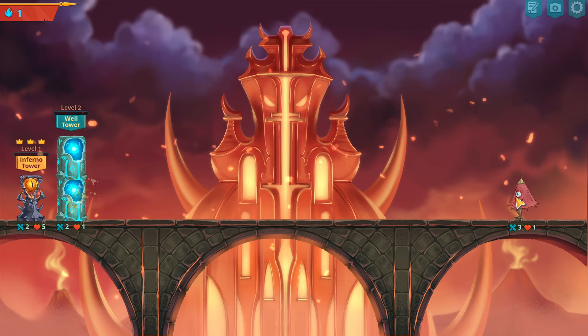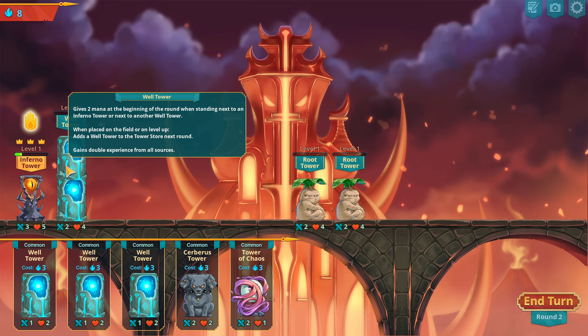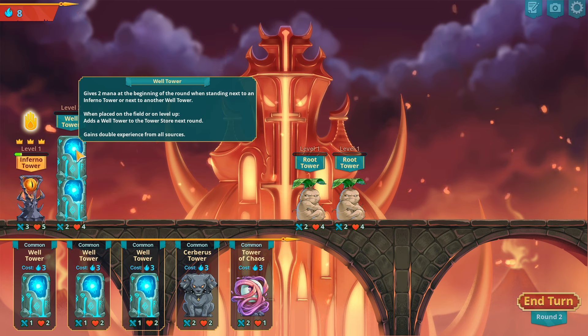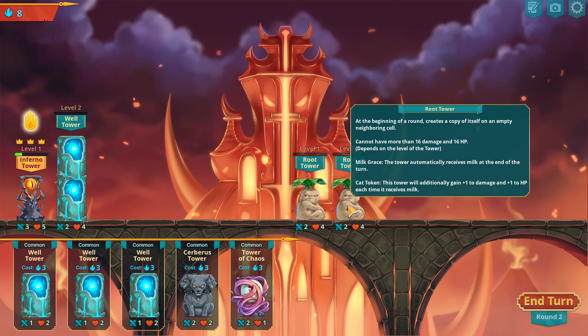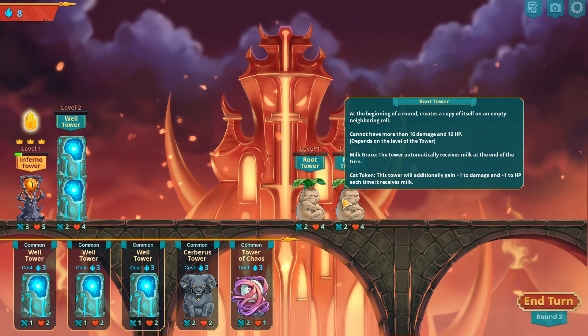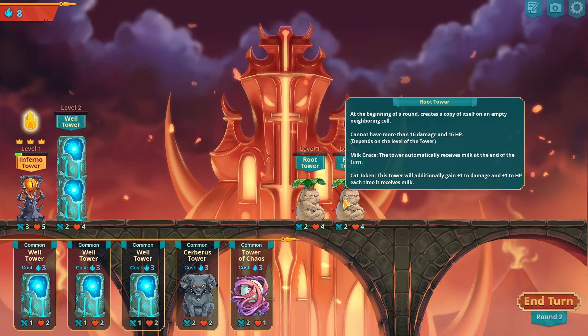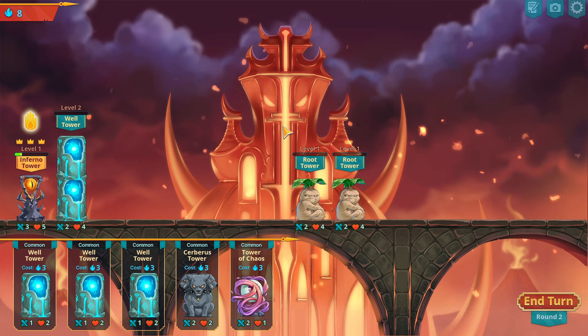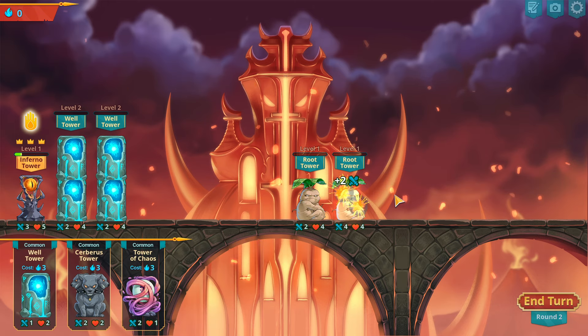This might actually work really well. The mana potion — the mana thing is obviously where you gain two mana at the beginning of the round standing next to an inferno tower or next to another well. So you're getting mana, which is going to be our cost. When placing, the fuel level-up adds a well's tower to the next door. The root at the beginning of the round creates a copy of itself on the empty neighboring tiles, so it goes left or right. The milk's grace that I put on the cat token gives it plus one plus one, and the milk's grace gives it milk, so it's getting the cat bonus basically the whole time.